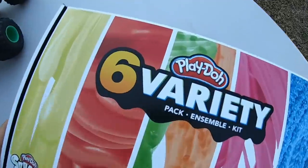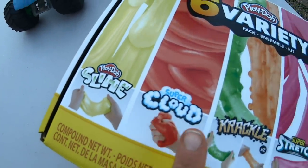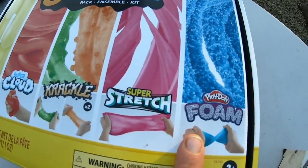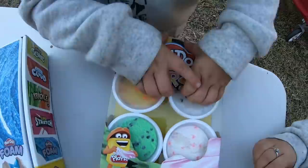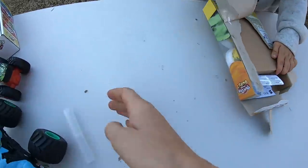And we have the Play-Doh six variety pack with slime Play-Doh, cloud Play-Doh, crackle Play-Doh, stretch Play-Doh, and foam Play-Doh. And then we have some color burst Play-Doh. Let's open it up and play with it. We're flying in the Play-Doh!